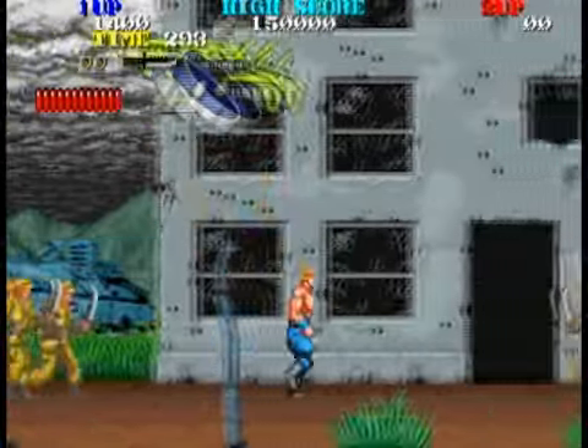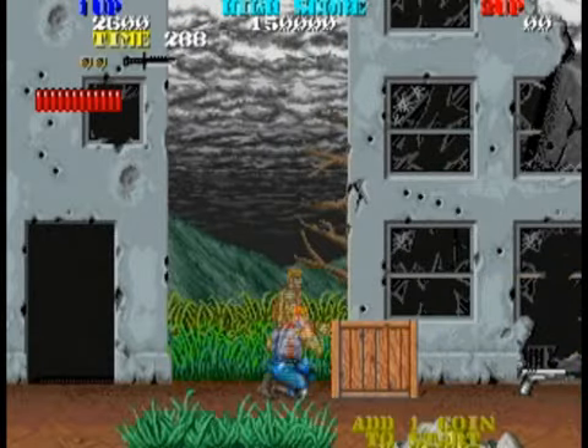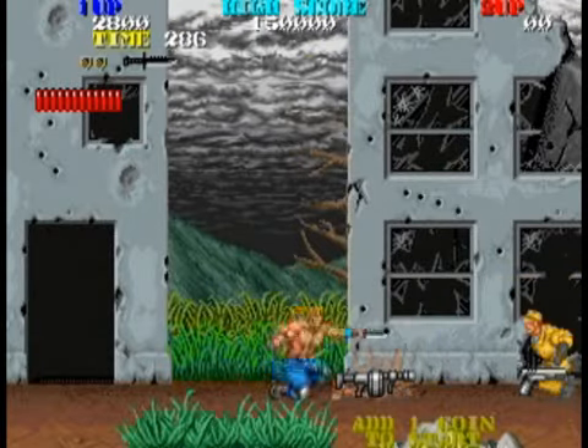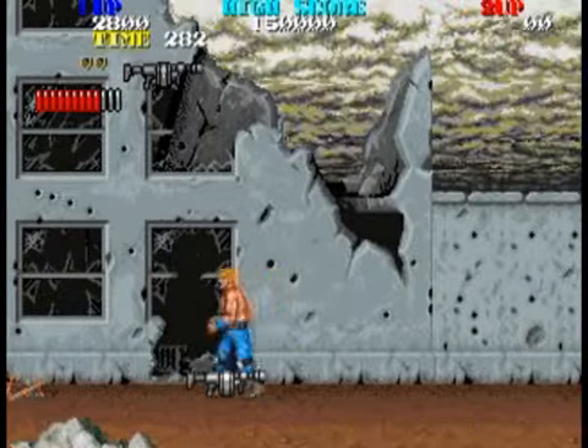You get power-ups on occasion, but your main weapon of course is this knife here. Just get a gas can right in their face, and they might get this cool, awesome fire bazooka. Wait — get the fire bazooka. It's better.